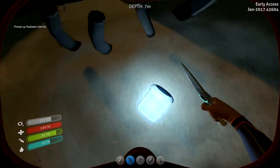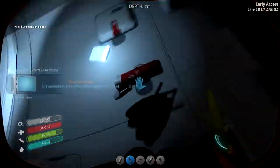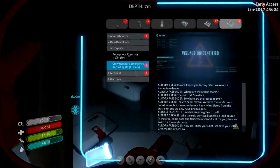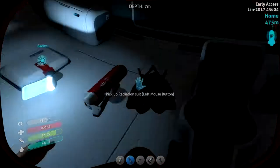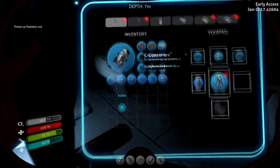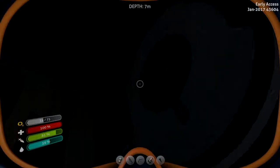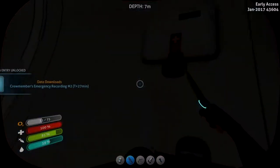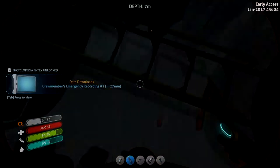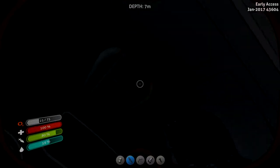I'm going to try to get a radiation suit from this life pod. I also need some silver over there, which is why I'm looking in those areas. Radiation helmet, a PDA pad — is there anything inside? That means I have a radiation suit, right? No, just the helmet? Now I have the suit — radiation helmet, radiation suit. Now I just need the radiation flippers. Let's go.